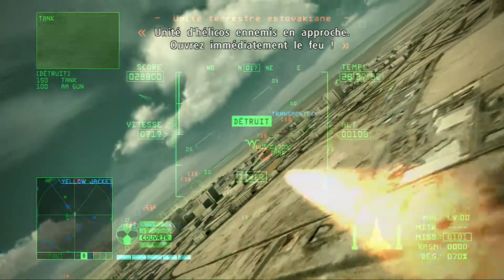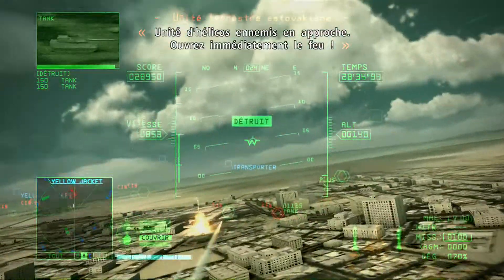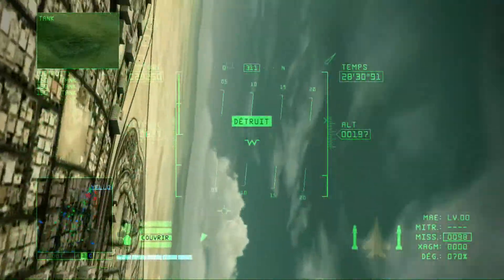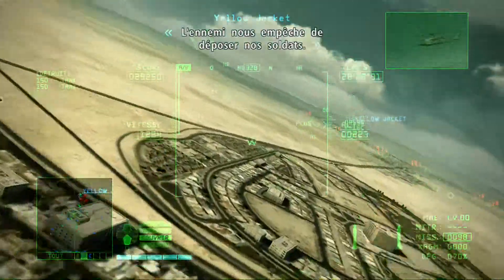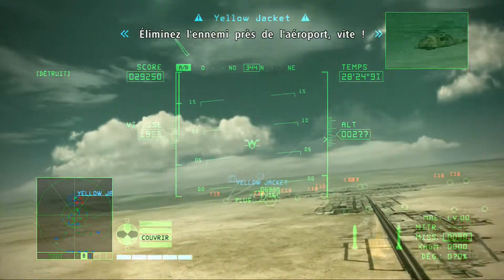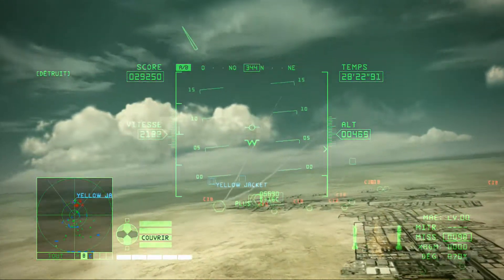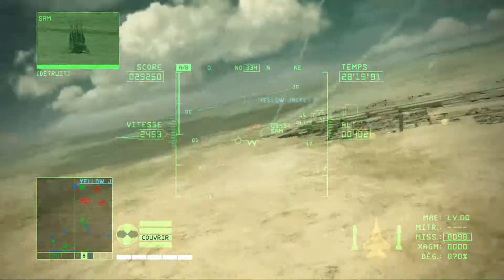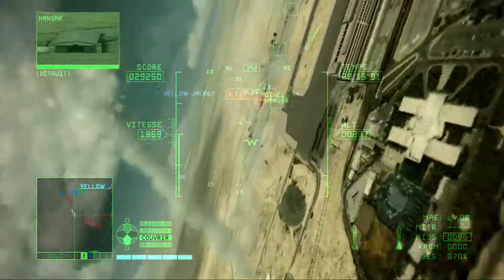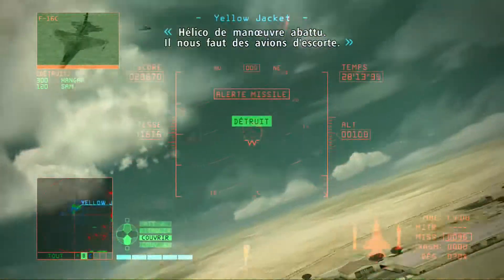Enemy chopper approaching — open fire immediately. I don't want them dropping a single soldier on this turf. We've made it to the airport but enemy forces are keeping us from dropping in the soldiers. Eliminate forces in the airport vicinity and make it quick. Desperate's been shot — it's going down! Transport chopper down — we need some escort planes.